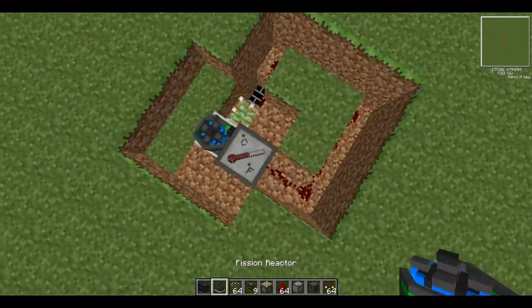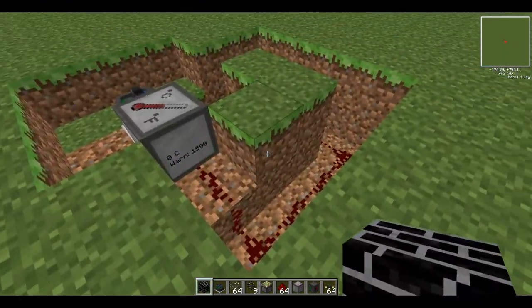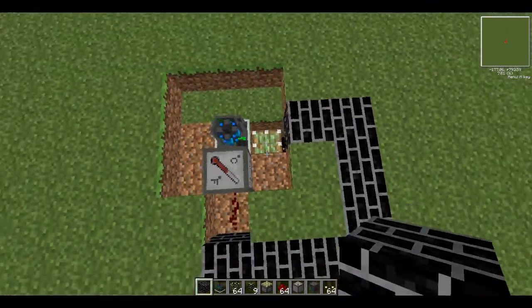Now you can just cover this part up. You might want to use blast-proof walling, or whatever your main block is. Just to make it look nice and neat.